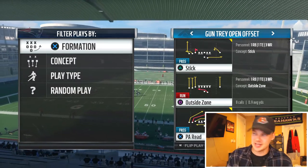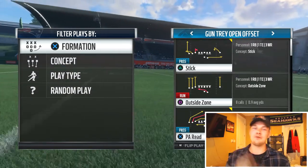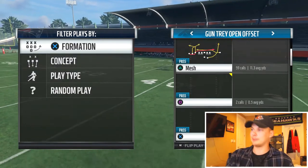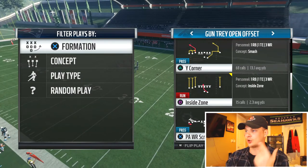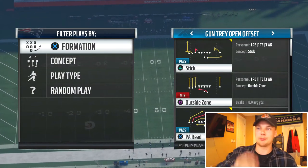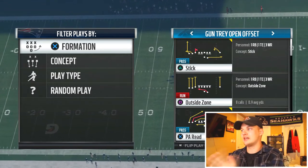Going to continue this Gun Trey Open Offset — really cool playbook, guys. If you missed it, I've already released two plays on it. Today we're going to be doing PA Read. The other plays I released were Mesh and Y Corner. These were kind of the three plays that really caught my eye when it came to this playbook.